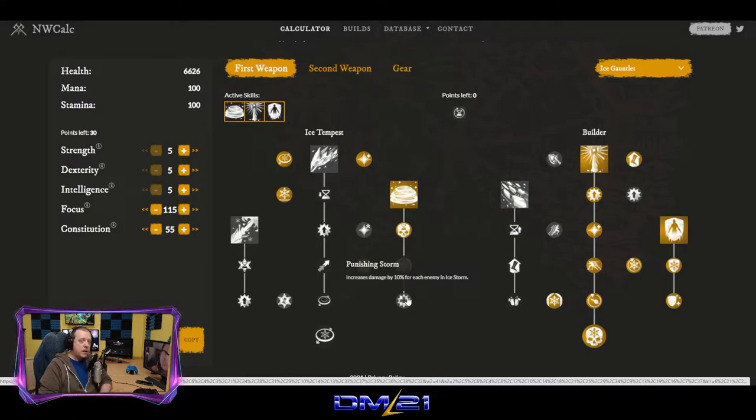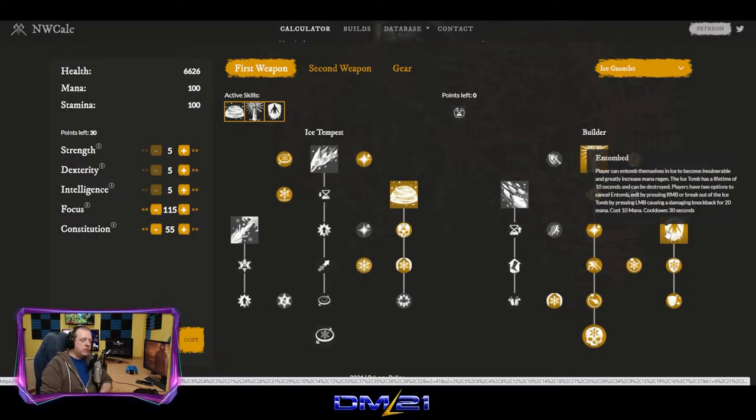We're going to drop Pylon, drop Storm, and switch back immediately. Finally, we have Entombed on this build, which should you ever run out of mana — which you really shouldn't — you have the ability to regain your mana. The player can entomb themselves in ice, become invulnerable, and greatly increase mana regeneration. The ice tomb has a lifetime of 10 seconds. Players have two options to cancel: exit by right mouse button, or spend some mana with the left mouse button to cause a damaging knockback for 20 mana. Very handy ability.